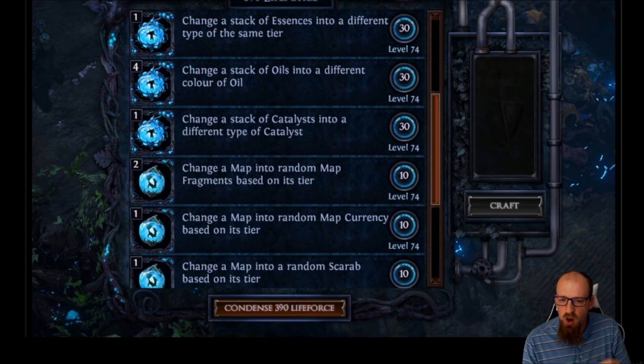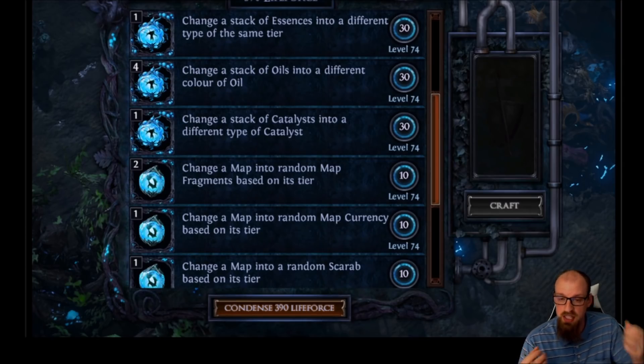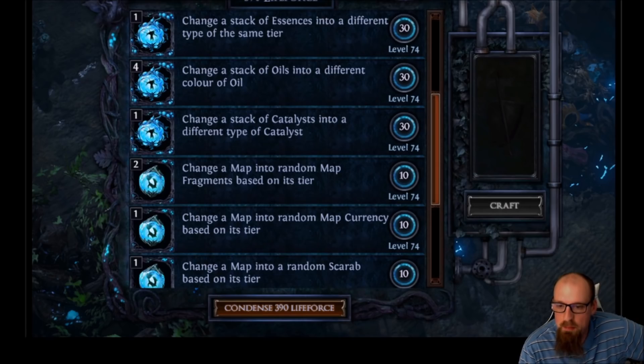Change a map into a random map fragment based on its tier — that's interesting. Based on the tier, you'll get tier-appropriate fragments, probably like Atziri fragments at the low end, but as fragments not splinters. The higher the tier, the more valuable the fragments. I wonder if we'll be able to unlock the Pale Council with that as well, since those are fragments. Could there even be races to get early Shaper or Sirus kills using this as a mechanism to reach end-game bosses faster? There's a lot of cool stuff there.